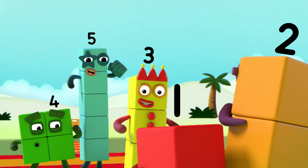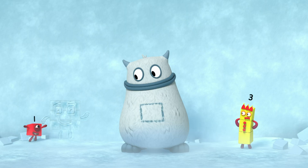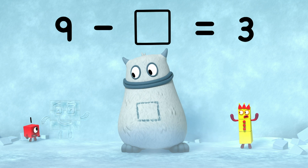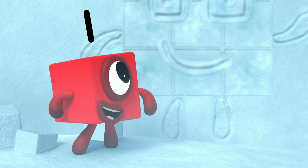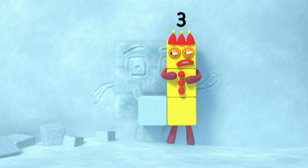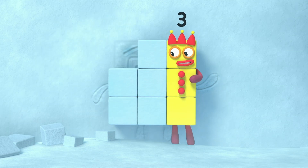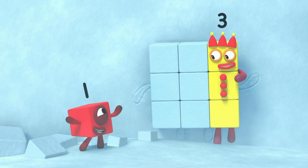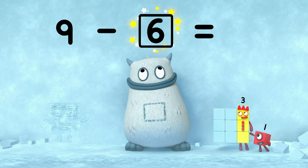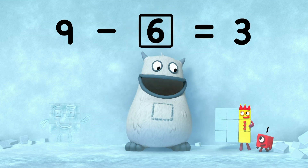You can count on us with another box. Nine minus... equals three. So what's missing? Come over here, three. That's one, two, three, four, five, six. So that's what's missing. Nine minus six equals three. And six is in your tum. Well done.